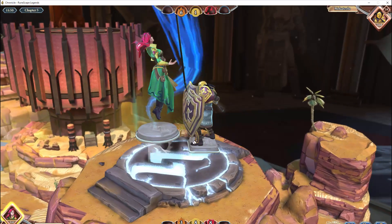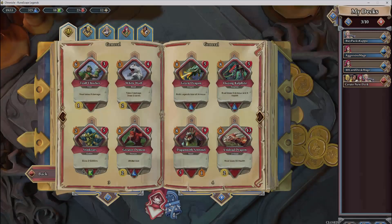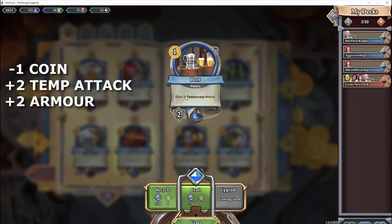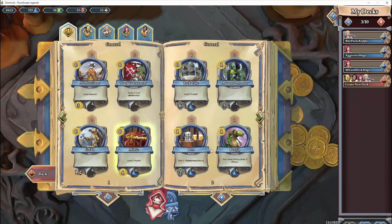You have two classes of cards: the adventure cards and then the fight slash monster cards. When looking at the adventure cards, for example with the beer card, it will cost you one coin to use this card, you will gain two temporary attack. And this is the place where any special effects of a card will be shown. You also receive two armor from drinking this beer for one coin.